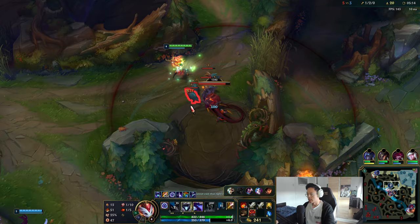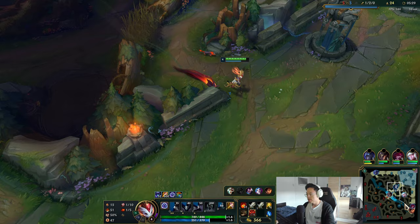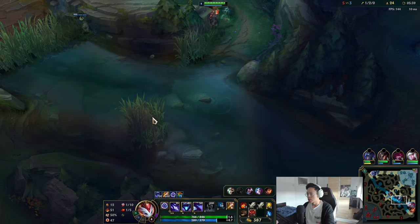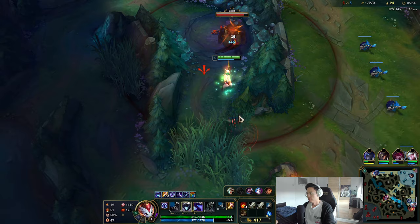You also saw how Ghost can be used for spacing — you hit them hard. I was going to gank bot here, but I couldn't really help my bot lane at that point. They're just low-key doomed — I call this a losing lane state.